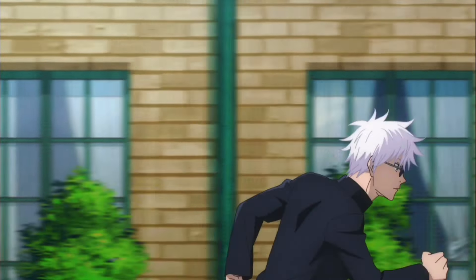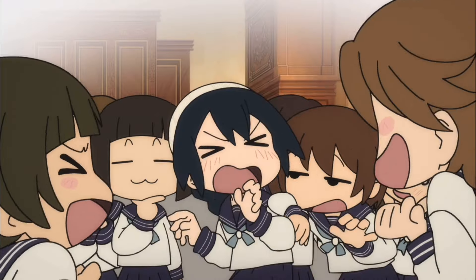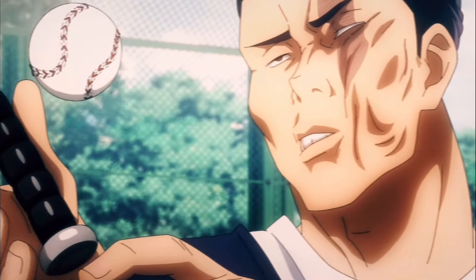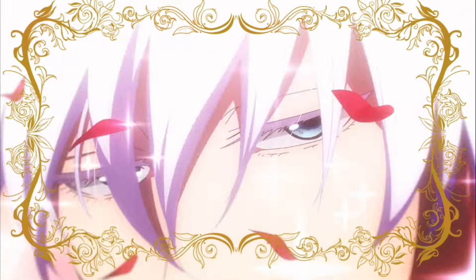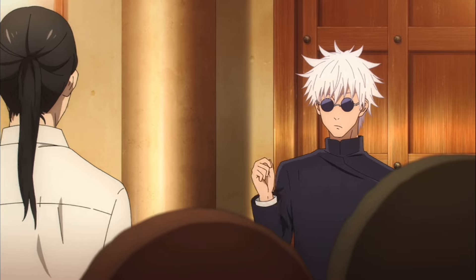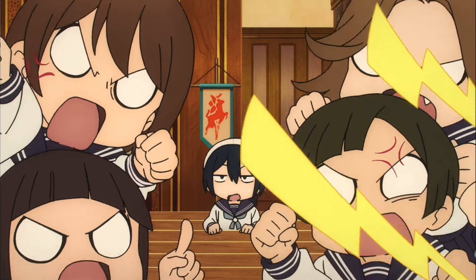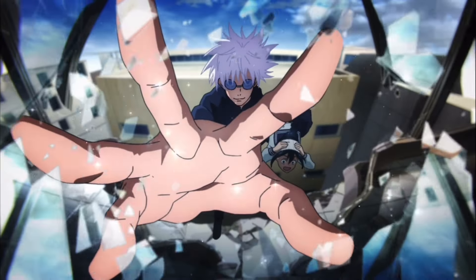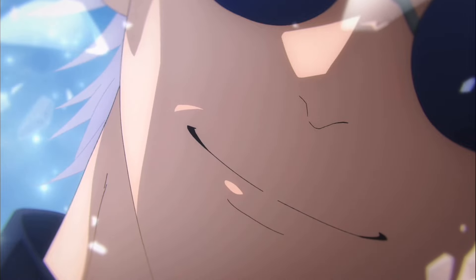Gojo, Geto, and Kuroi head to the school to retrieve Riko after learning she's in danger. Gojo finds Riko, and we get this super fun scene where everyone is hitting on Gojo. I've always had issues when people dislike scenes like this and call them filler — just because these scenes aren't directly advancing the immediate plot doesn't mean they're filler. These scenes help us learn so much more about our characters. Geto ends up fighting some old guy and destroys him. Kuroi ends up fighting a baghead guy and puts up a solid fight, with Gojo finishing that off and explaining his curse technique in depth. The episode ends when Riko receives a text learning that Kuroi has been captured.